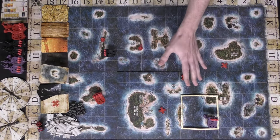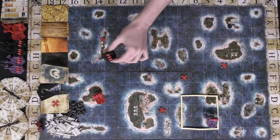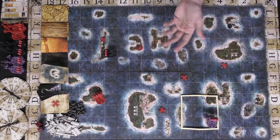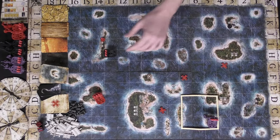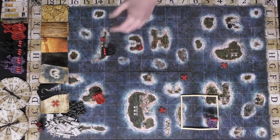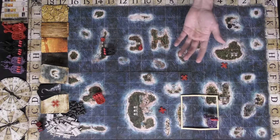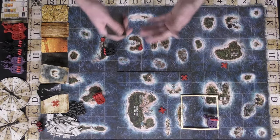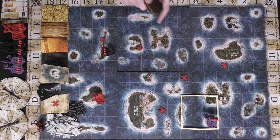If your ship gets removed from the board and you have no ships left, you can get back into the game by rolling doubles on your turn or by spending a plunder point and placing a new ship at your port location. You'll continue the game until somebody reaches 10 plunder points and wins.